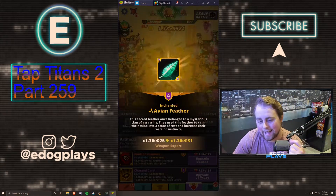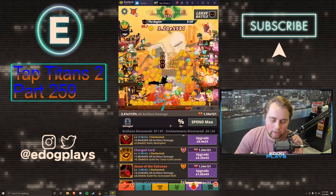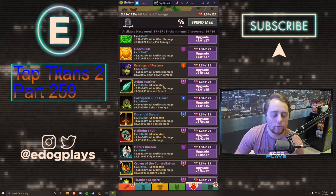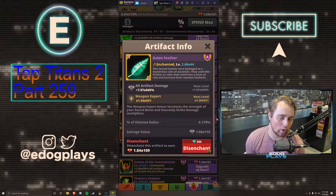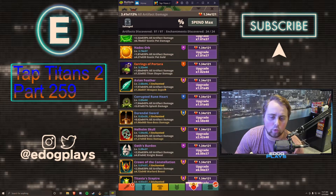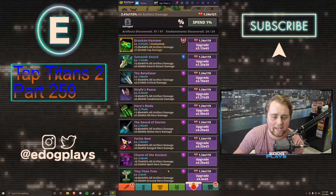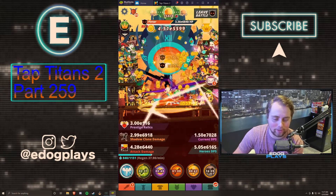The avian feather is the weapon expert enchantment. The weapon expert bonus increases the strength of your sword boost and heavenly strike damage multiplier. Heavenly strike damage doesn't really help us, but sword boost does. I'll put about 1% into it, which is better than having it unenchanted. It's the new enchantment — not super exciting, but it is what it is.